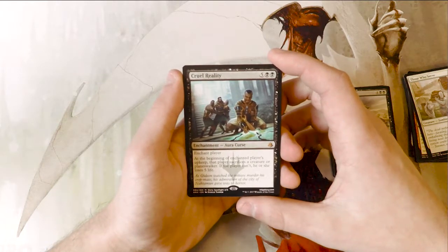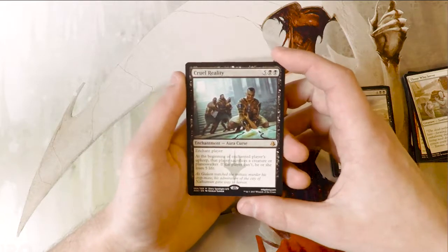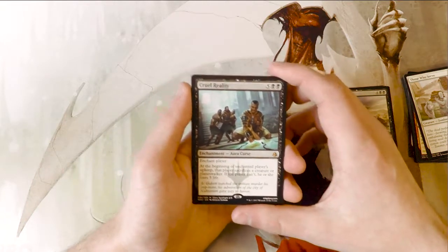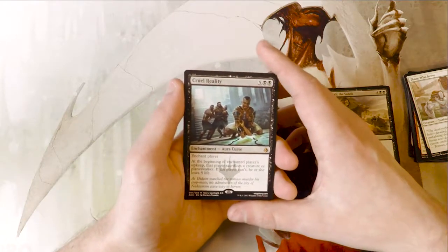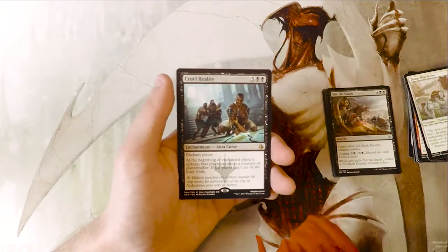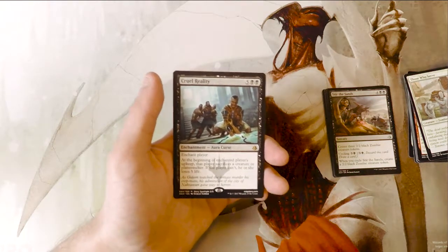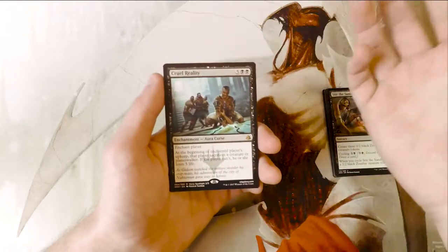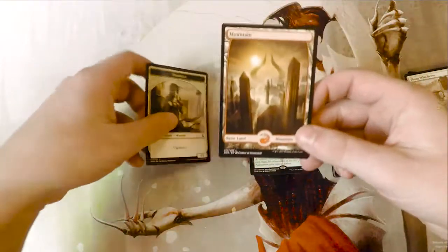At the beginning of the enchanted player's upkeep, that player sacrifices a creature or planeswalker. If that player can't, they lose five life. This is a really good example of a card that costs way too much for a very powerful effect, but hopefully by the time you could play it, you'd have already won the game. Making the opponent either sacrifice something or just take five to the face is super powerful — it can theoretically win you the game in four turns, but it's just not the best.